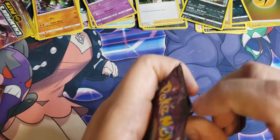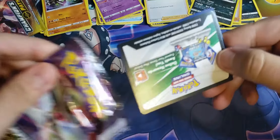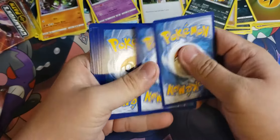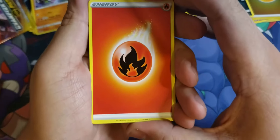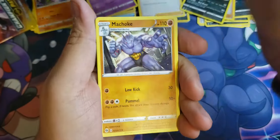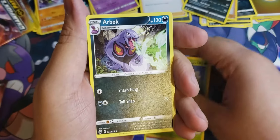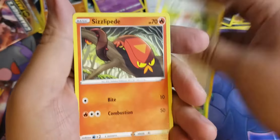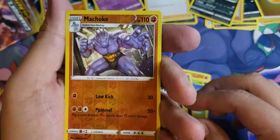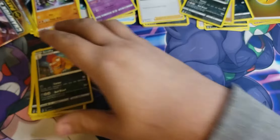I would have liked to open more Champions Path but to be honest it's impossible to find in my area — Walmarts and Targets are just empty. There's rarely any Pokemon product and it's a pain, so I had to buy this online — paid about five bucks over retail, so not too bad. Sizzlipede, Zigzagoon, Scraggy, reverse holo Machoke, and our rare is Scrafty. So far, nothing crazy.